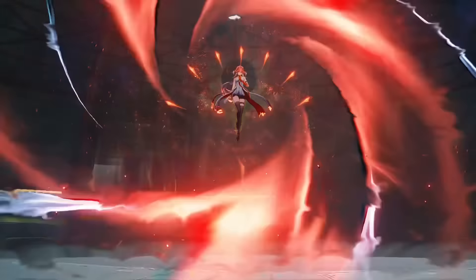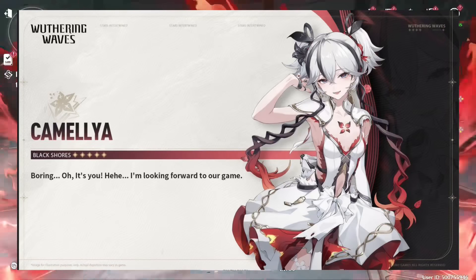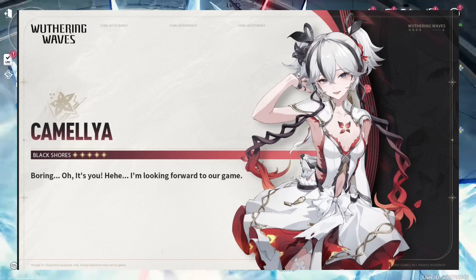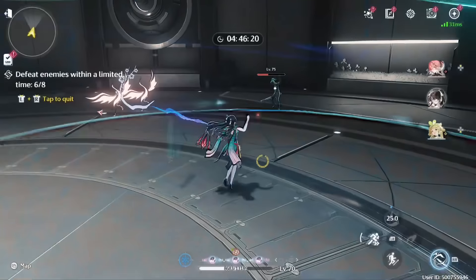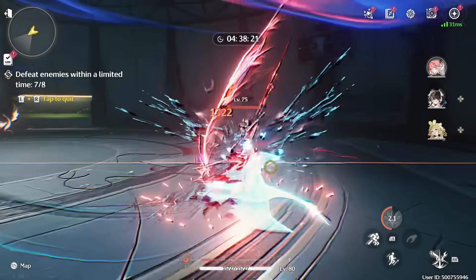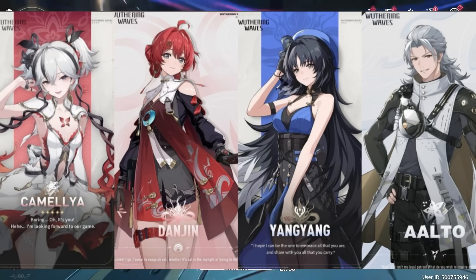She also has one of the more unique playstyles in the entire game, with one of her attack stages being completely stationary in the air, unlocking a whole new moveset, and she even has special jumping attacks, which is completely new. Camellia is looking to be one of the strongest main DPS in the entire game. We'll see how well she compares with Jin C in terms of overall damage, but so far very good value out of this banner already with Camellia.